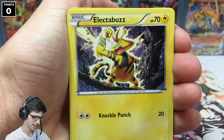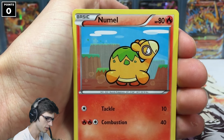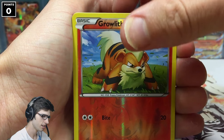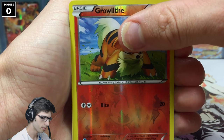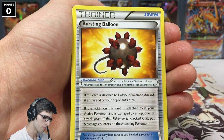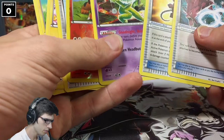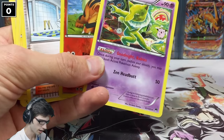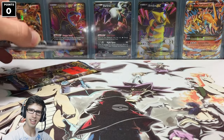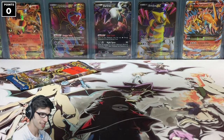Wow, okay. So we got an Electabuzz, Staryou, Blitzle normal, a Shinx, Misty's Determination, a reverse Growlithe — did I do the pack trick? I don't know, probably didn't. We got a regular rare Hypno, and then a Bursting Balloon, Gary Spirit Link. So from this pack we got a reverse Growlithe and a regular Hypno.